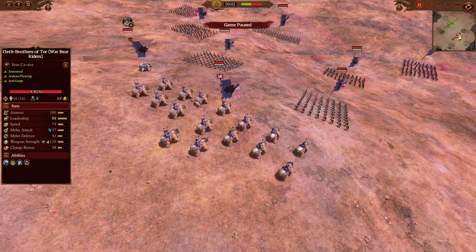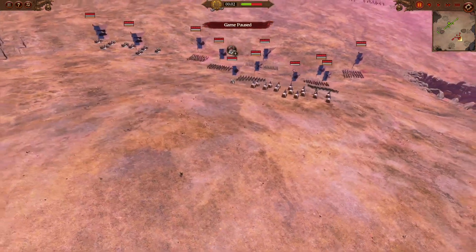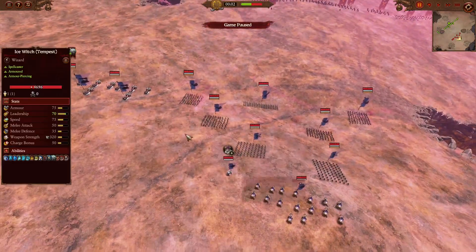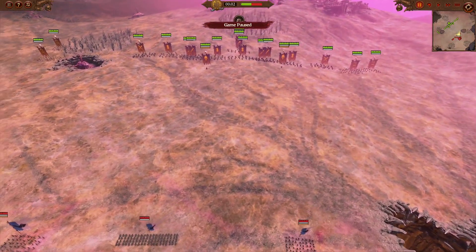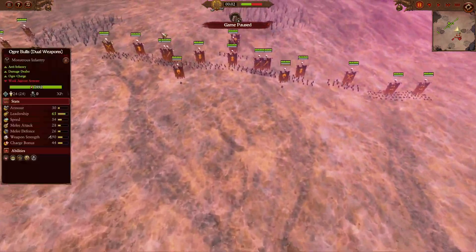As well as a single Oath Brothers of Tor — super elite, able to crush a lot of Ogre units in melee fight. And for leadership, a single Ice Witch of Tempest, and that's basically it. Without further ado, let's go into the battle and see how this matchup unfolds.